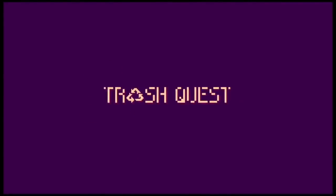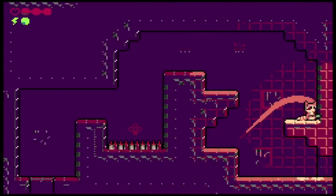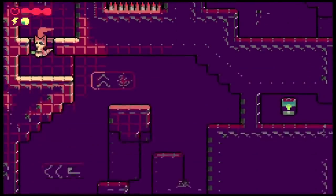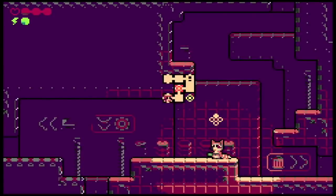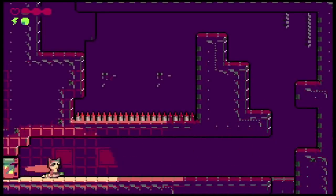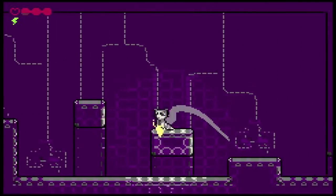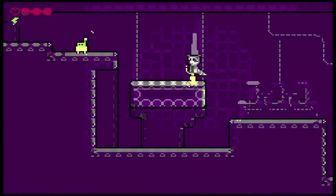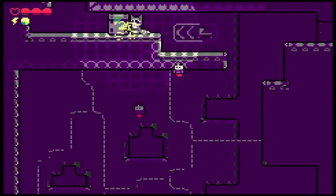Up next is a cute Metroidvania style game called Trash Quest. You play as what my kids commonly call a trash panda — a raccoon. Metroidvania style, and I like how this looks. When I first saw screenshots, I thought it was going to be one of those precision platformers where you have to jump at just the right time or you die on the spikes. It's not quite that, though there are a couple of places like that. You can earn abilities along the way — double jump later on, other things too. You have a gun you can fire. It's a fun little game with the challenge I'm looking for.